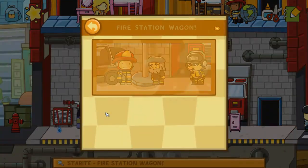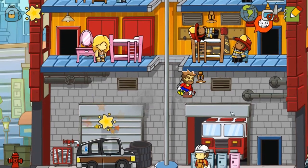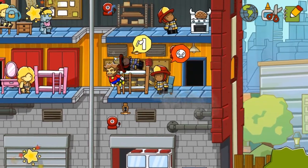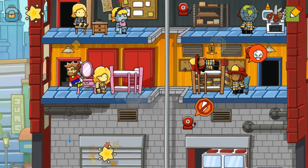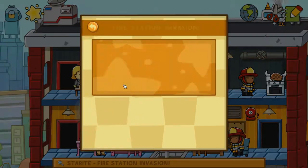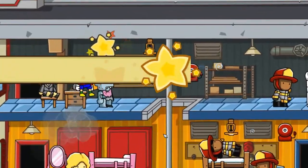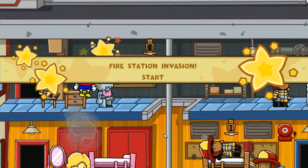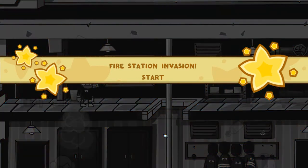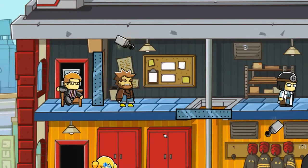Let's do something a little more... I'll just give you an example mission. So there's a zombie here — this is a zombie mission. Help the survivors defend against the zombie invasion. This will hopefully give you an example of the sort of levels there are. There's huge variety — it's not just a fire station. There's a park, a hospital, a museum, all sorts of stuff going on.